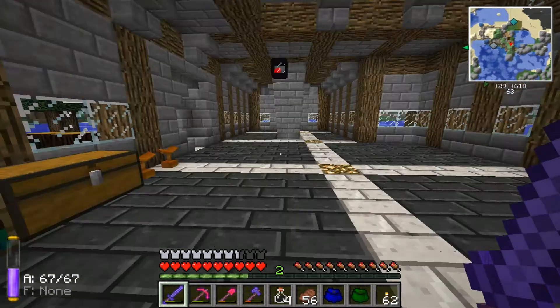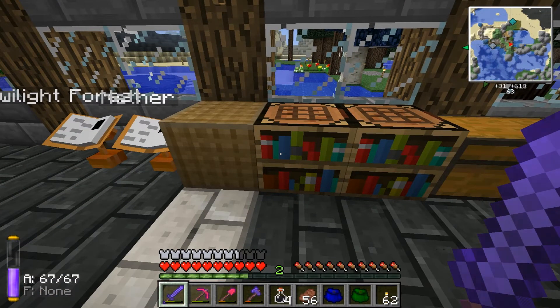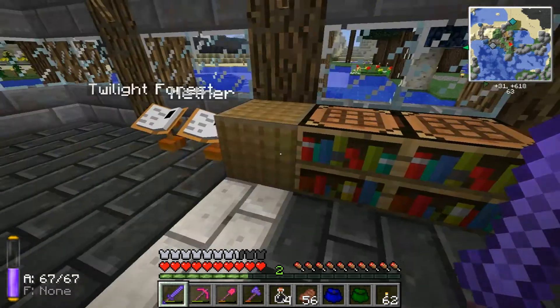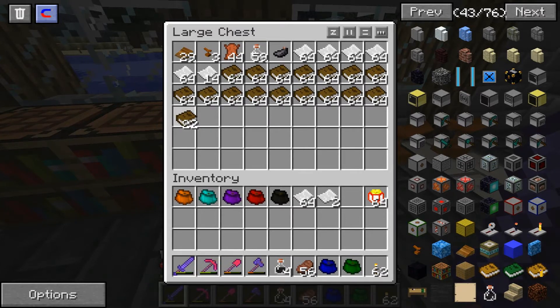Just to let you guys know, the mob spawner thing I was working on downstairs — I had to disassemble it, take the mobs out of it, because they were spawning so quickly that I couldn't keep up, and it was lagging me to the point where I was having problems moving. Hopefully you guys remember standard linking books.